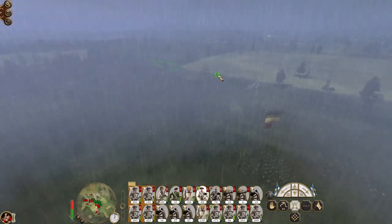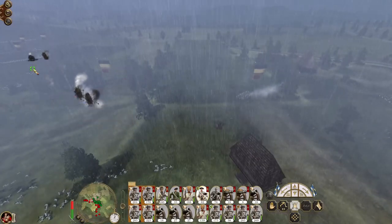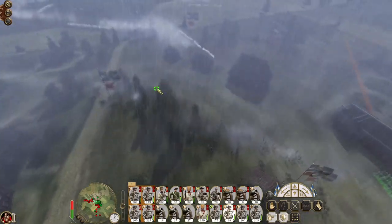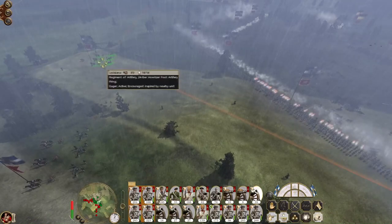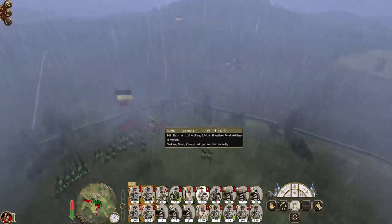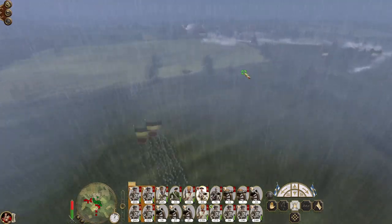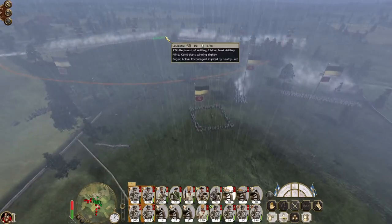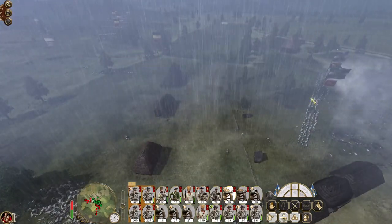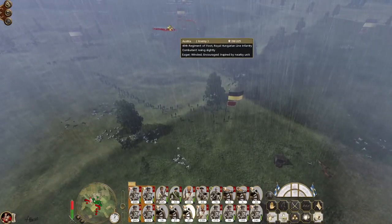You guys hit those howitzers lest they deploy canister quicklime shot, which they are doing against us. That's pushed back the foot guards. You guys need to keep firing at targets on the left flank. More militia coming in from the hills. 14th regiment have been destroyed. You guys switch to round shot and bombard the square.